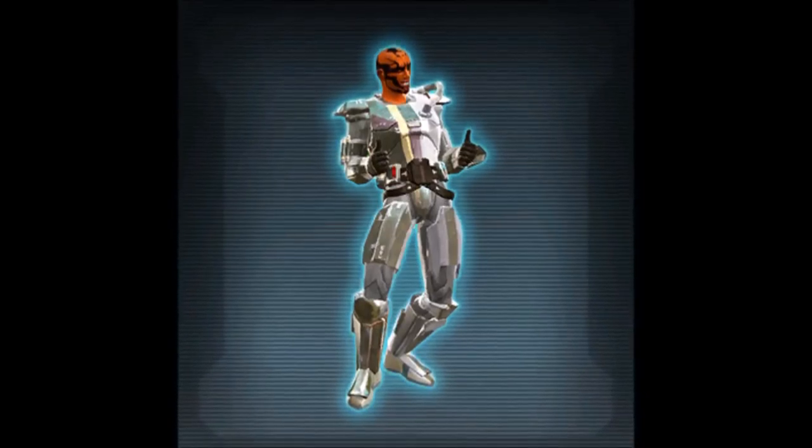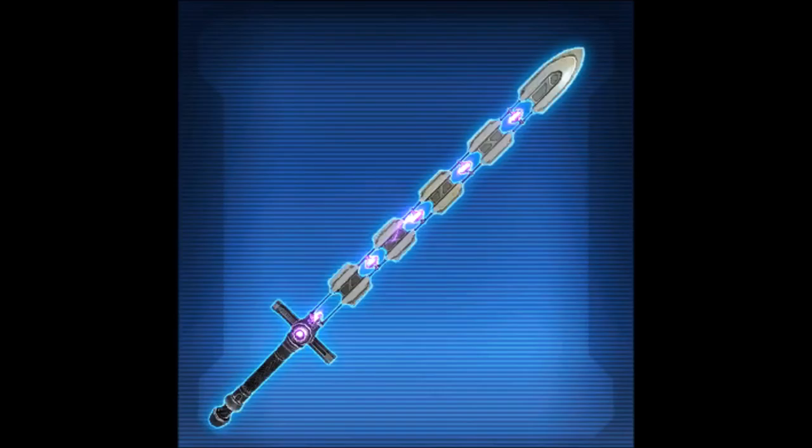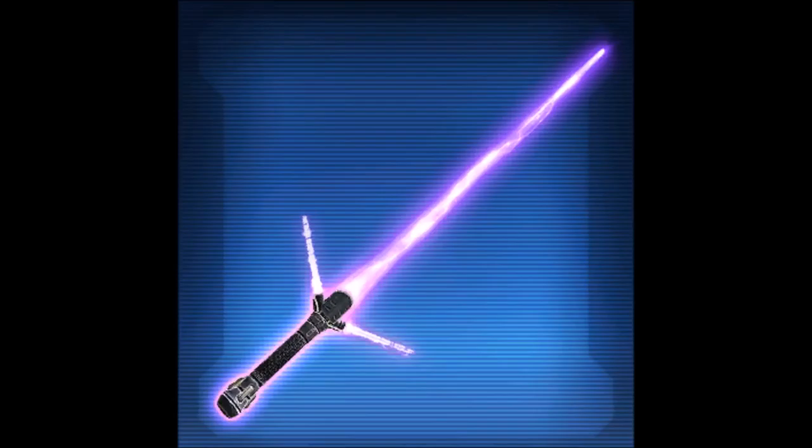Regarding the armor sets, we do have three of them. We have the Sith Cultist armor set, which is going to be gold. We have a Jedi-themed armor set — I forget the name — which is going to be silver. And we have another silver armor set, which is like a Corellian scoundrel armor set. I have seen images of these, but unfortunately I didn't record any footage and the video that previewed them has been taken down and can't be retrieved.